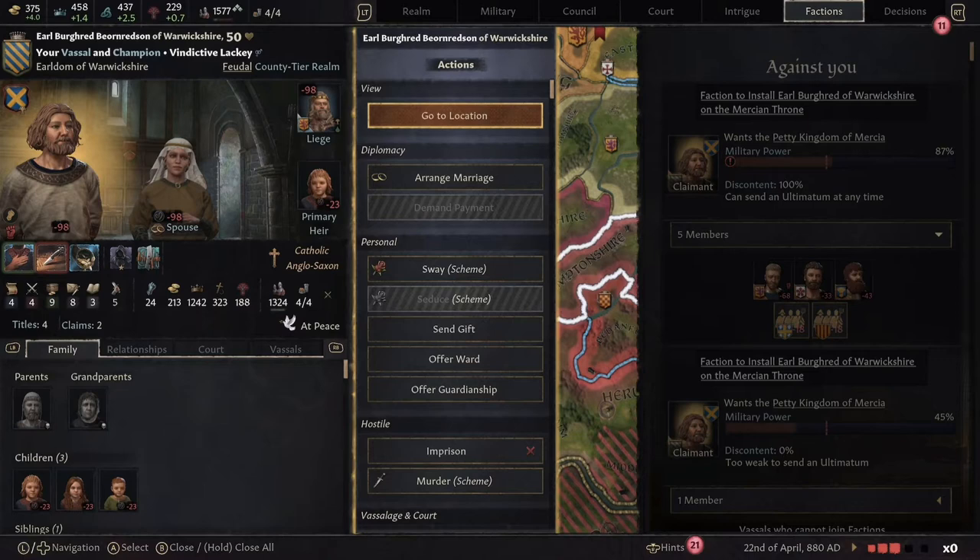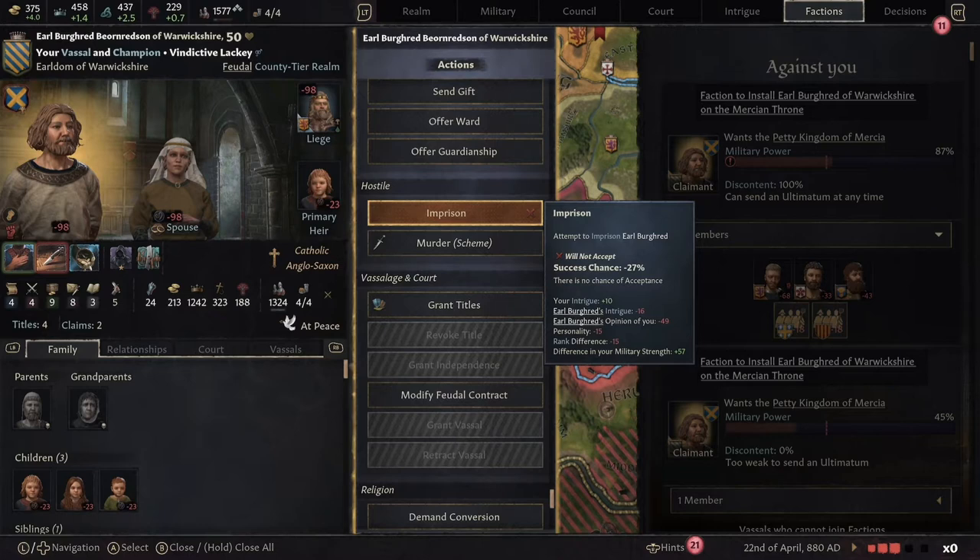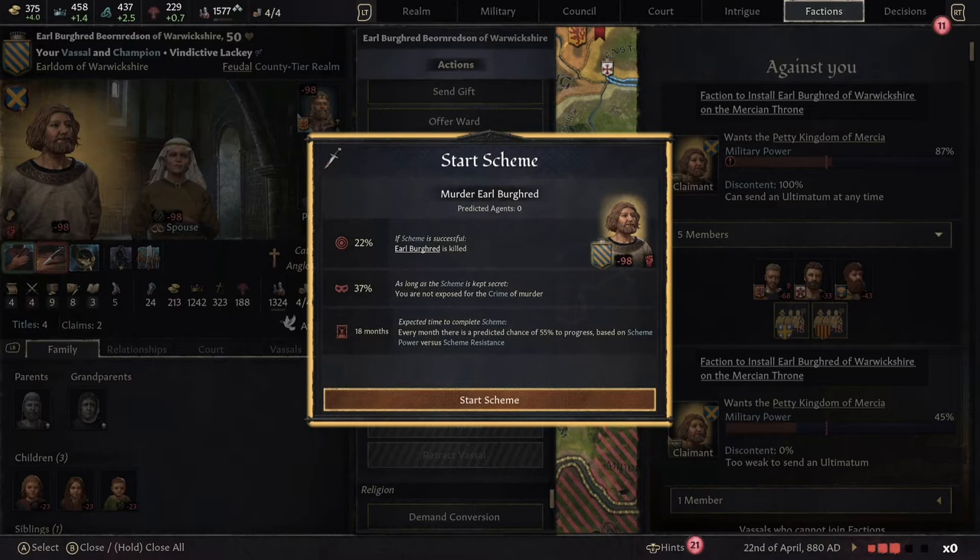I could befriend him — that would be a long-term goal, maybe the best goal. Imprisonment would be fun, but we'd get an act of tyranny and it says we've got no chance of doing that. And then there's the good old murder scheme, which is normally one of my favorites. However, we only have a 22% chance to actually murder him and not a huge amount of agents right now, but it's definitely an option.